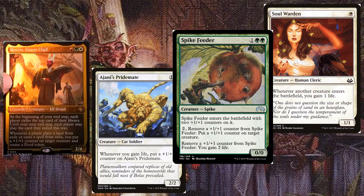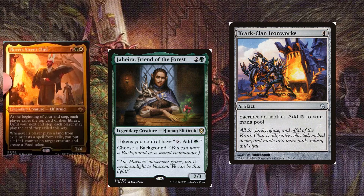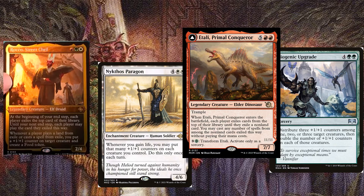The foods come in handy when you want to build more around life gain using cards like Lathiel or Trelessara. Additionally, cards like Krag Clan Ironworks or Yahira provide us with tons of mana so you can play into big spells with synergies like Nykdos Paragon.